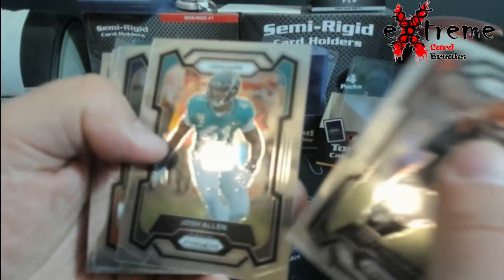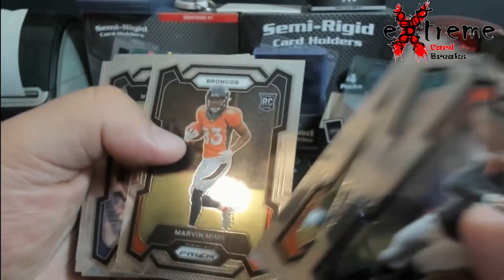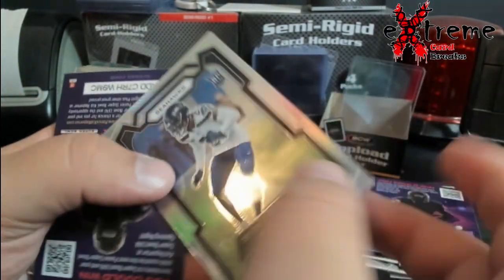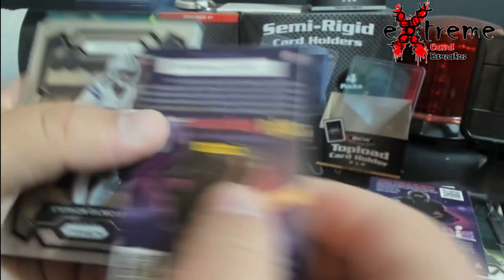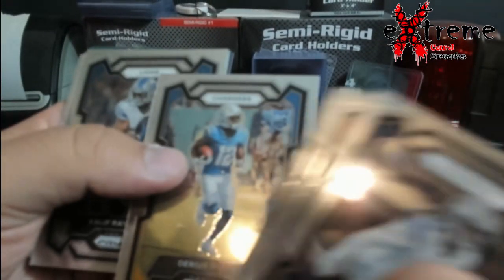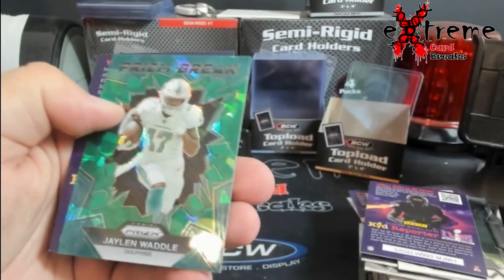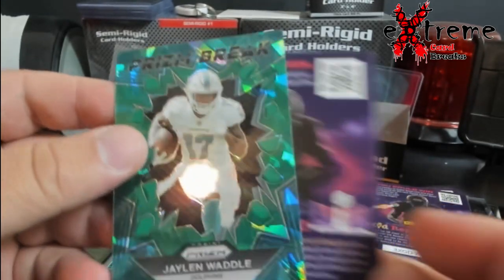Man, my phones are blowing up the whole time over here. Mims. Oh, there's another one — Witherspoon silver. And a Wattle Prism Break green cracked ice.